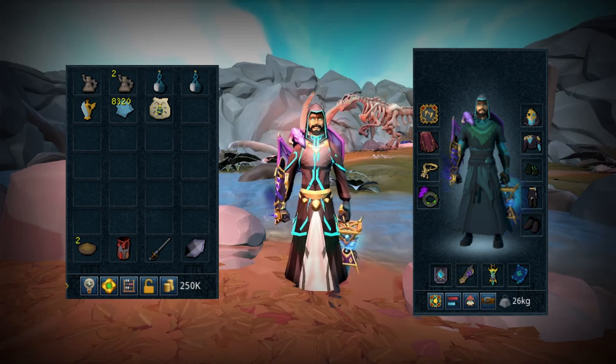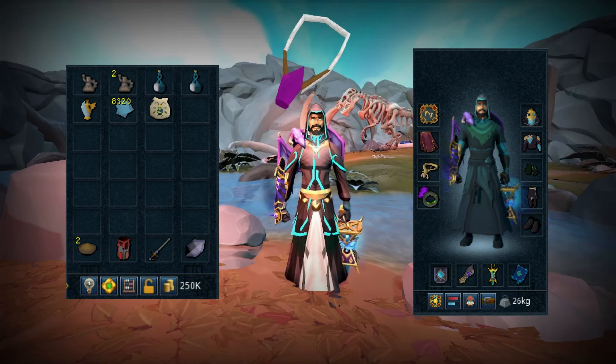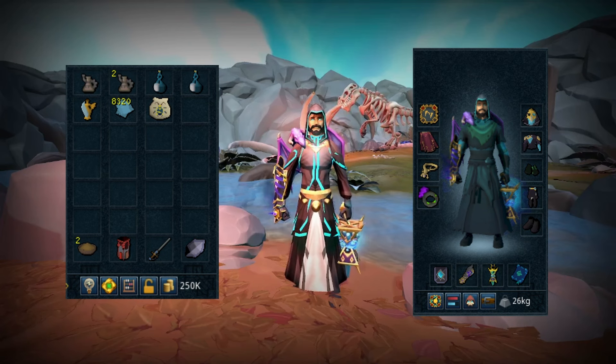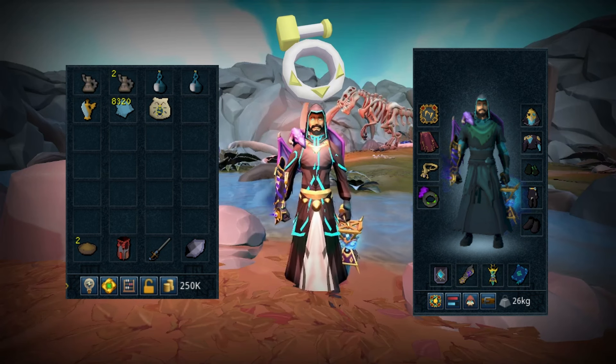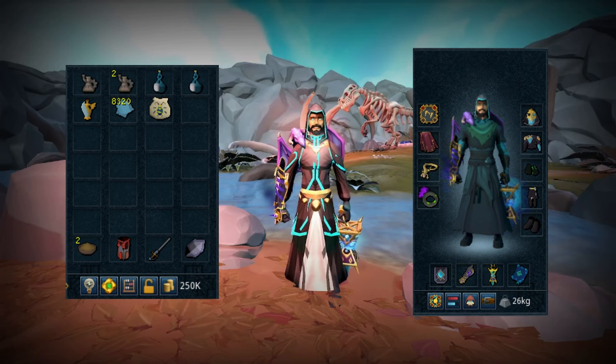First, you'll need to complete the Osseus Rex quest, which requires level 70 Necromancy and level 30 Archaeology. As for the requirements for the fight itself: 90 Necromancy so you can take on Osseus without trouble, level 80 Summoning so you can use a Holy Scarab Familiar, 107 Herblore so you can use an Elder Overload Salve, 95 Prayer so you can use your Ancient Curses — which requires completion of the Temple at Senntisten quest — and 89 Invention so you have Ancient Gizmos unlocked for your gear perks.